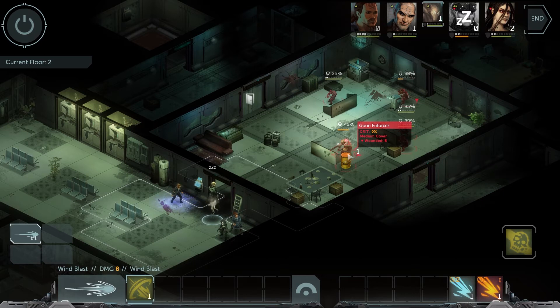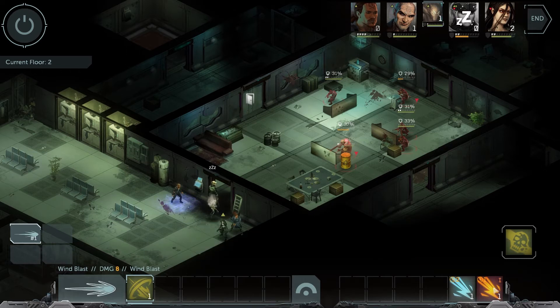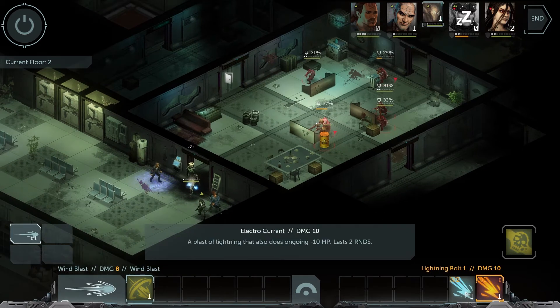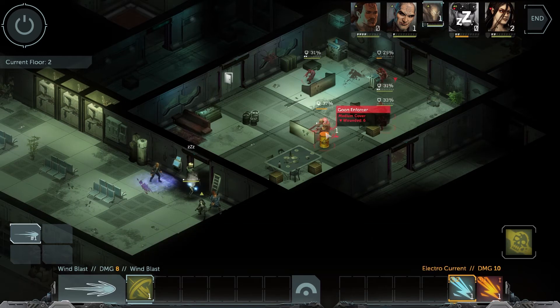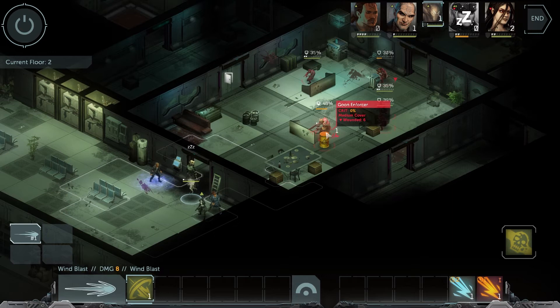48% with the Wind Blast, or the Lightning Bolt is only 37% — not very good. Take the Wind Blast. What about the Electro Current? 37% is not bad. 37%, 48% — no, take the Wind Blast on this goon enforcer.